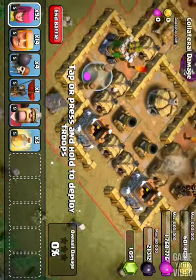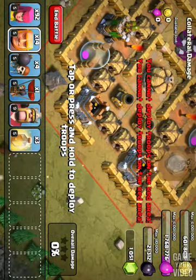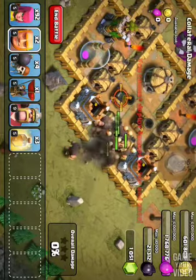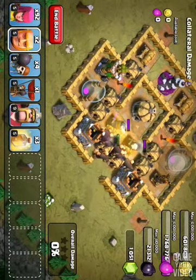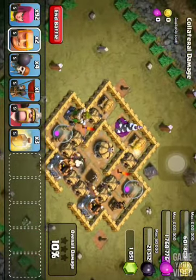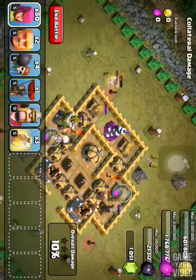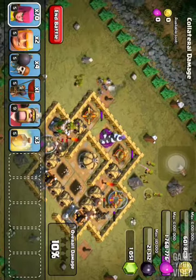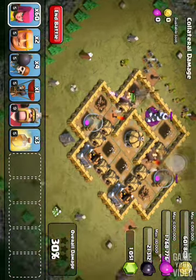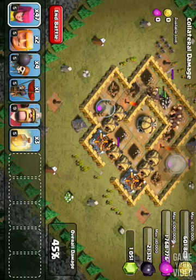What I'm going to do is send around 12 giants through these holes and let them take care of the base. You can just do 12 giants, but to speed up the process I'm going to put some archers on these cannons and then put some down here just to clean it up faster.